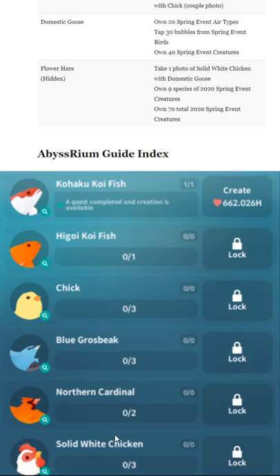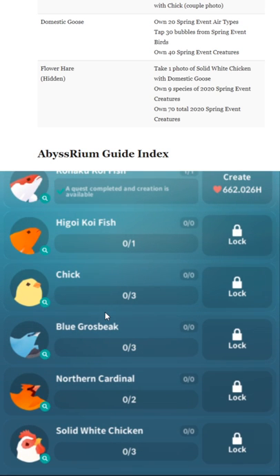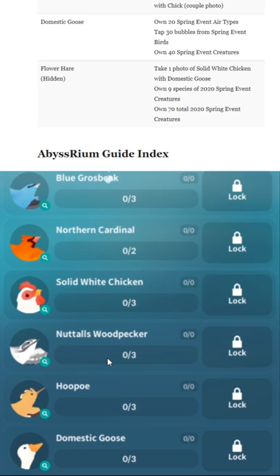Some people seem to have problems unlocking this. Abyssrium, as always, is a super buggy game. Just buy more fish until it unlocks if you're absolutely certain you've completed the other unlocks. Personally, I would try for another photo first, then just keep making fish at that point.